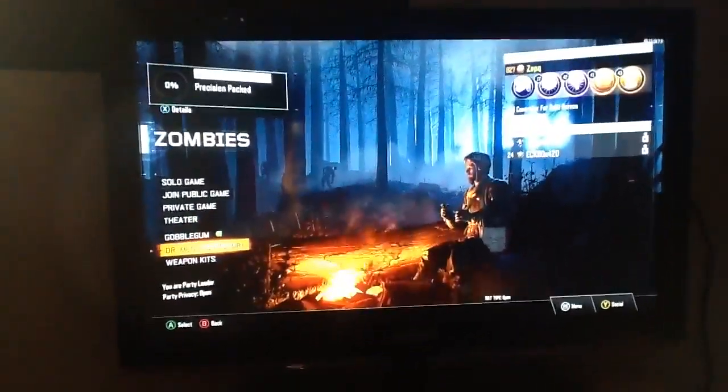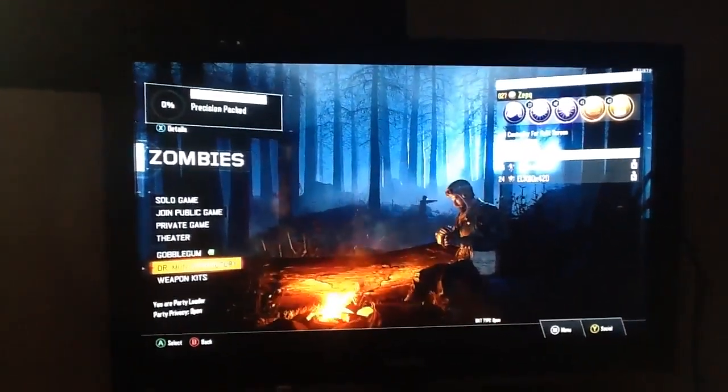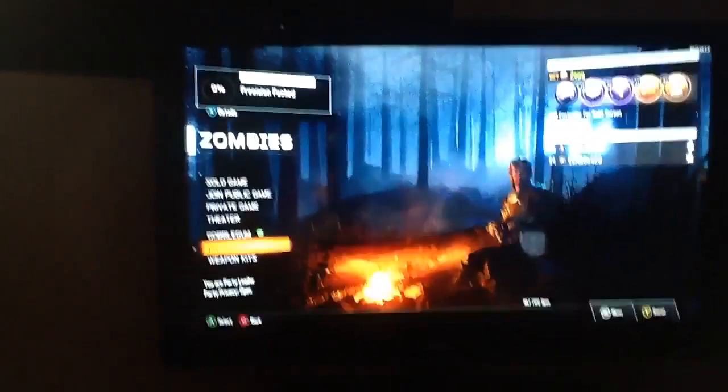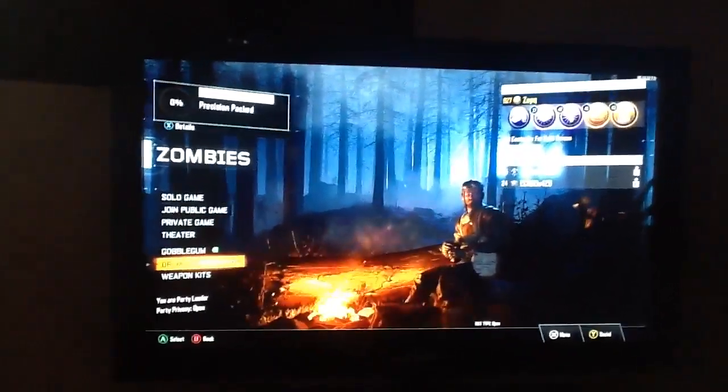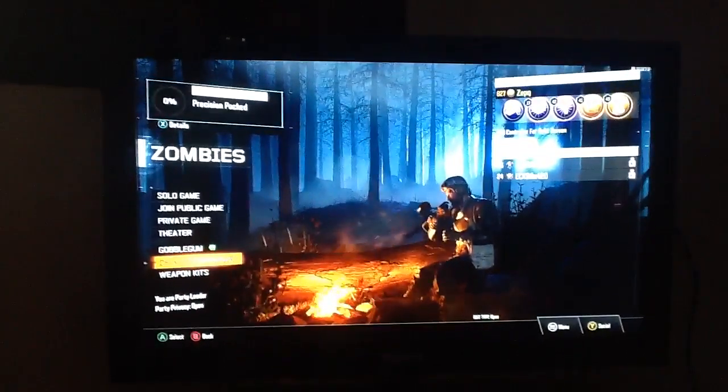Hey guys, Zepp here, and we've definitely found out how to get the second gondola on the map Dorisandrack — or Dorisandrack, however you want to say it. Basically how to get it is at the start of the game you chuck two grenades, as soon as it starts, into the second gondola.